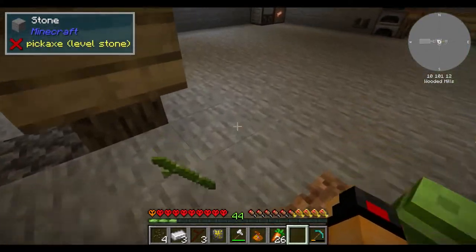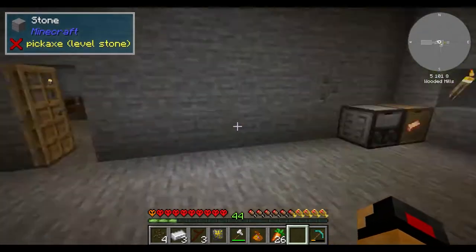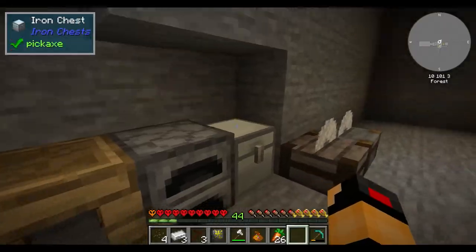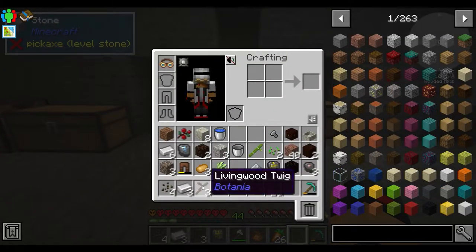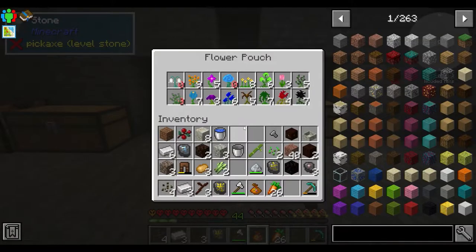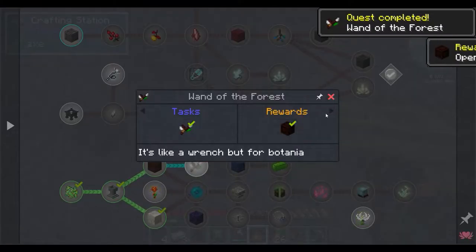We'll tuck all our sticks in, start smelting down again. We'll just take some orange petals because we have a ridiculous amount of them, and then we can construct ourselves our first wand — the Wand of the Forest, which gives us an open crate quest reward.